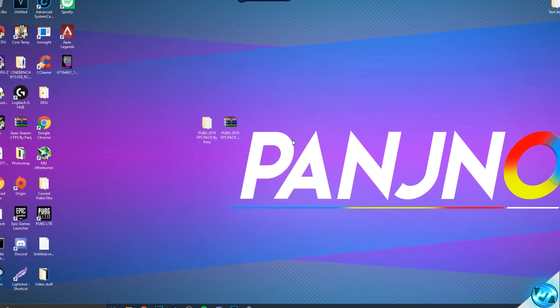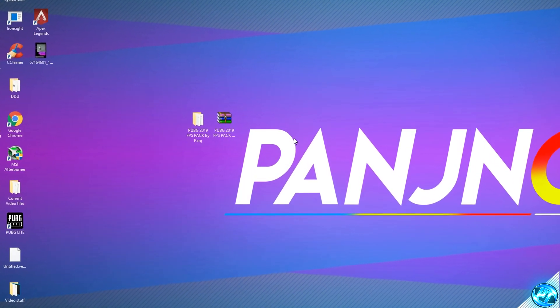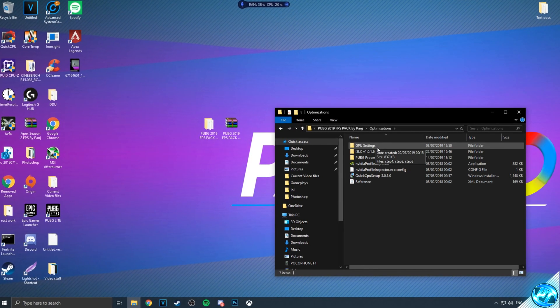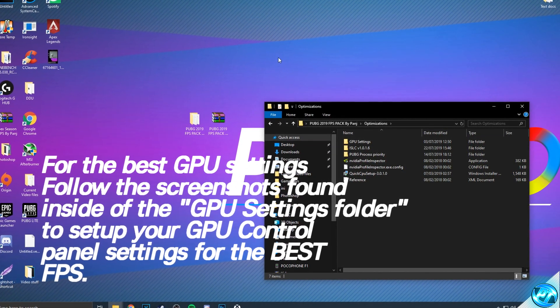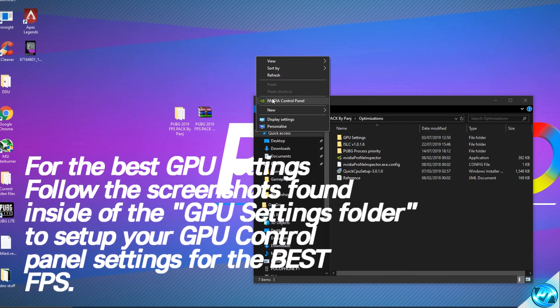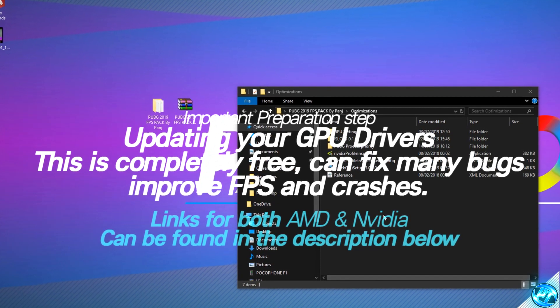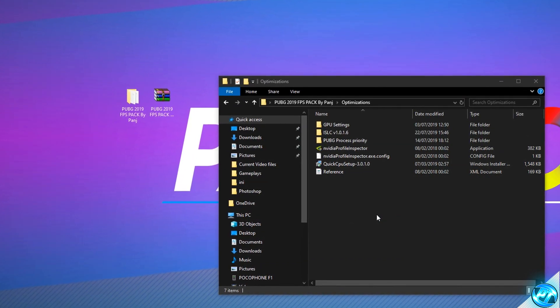Proceeding on from there, we can then apply a few extremely quick and extremely effective tweaks to not just Windows itself, but some programs with inside of Windows that most people will use as well. So at this point, before we get on with the last and final step of the video, there is one last thing we're going to be doing before restarting our PC. For this, what we're going to be doing is going into the FPS increase pack by double-clicking, going inside of optimizations, and we're going to be going over to the GPU settings folder. Inside of the GPU settings folder, you'll be finding screenshots for both NVIDIA and AMD Radeon's graphics card drivers. These are the control panels you can access by right-clicking on your desktop and either opening the NVIDIA control panel or the Radeon settings panel. Those screenshots will show you clearly and easily which are the best settings to set inside of there for the best performance of your graphics card.